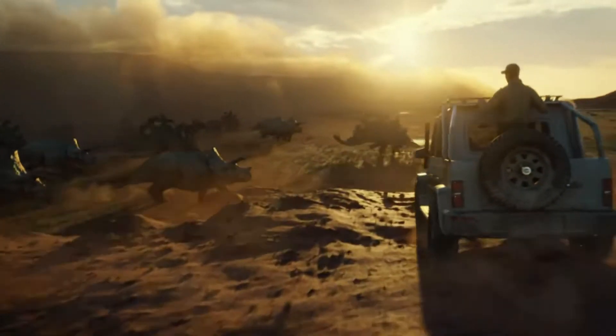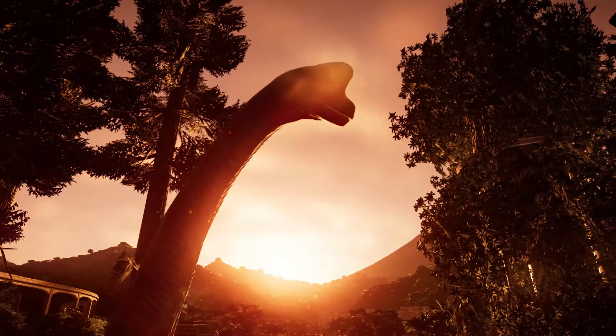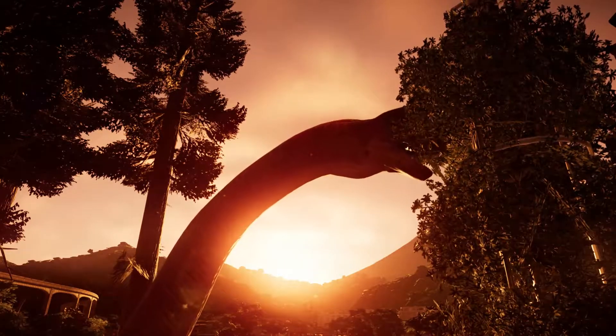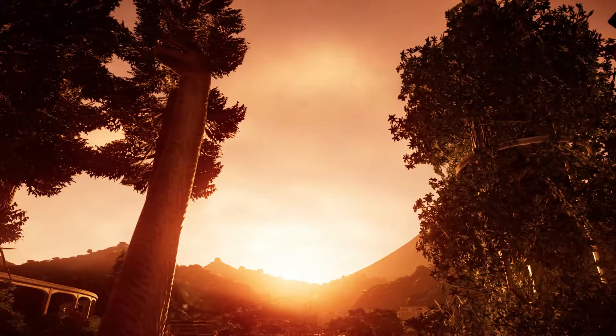Jurassic World Evolution 2 is going to release late this year and will give us brand new dinosaurs like the Mosasaurus, Cilophysus, and Amargosaurus, and probably a lot more to come. As well as new game modes that could change the way you play the game, new environments to build your parks on, and more scenery items like cacti or ferns and a bunch of cool items like that.